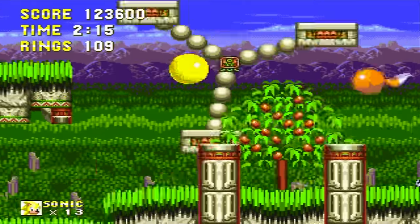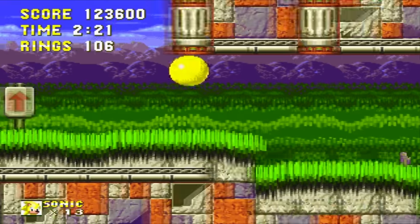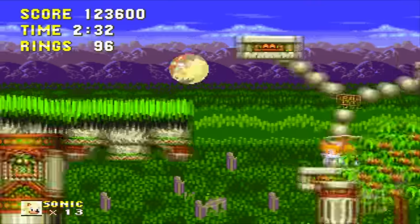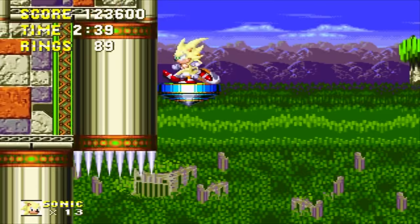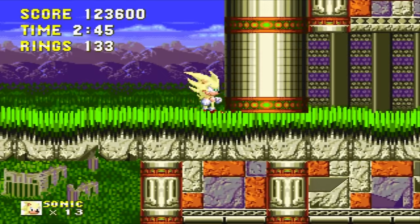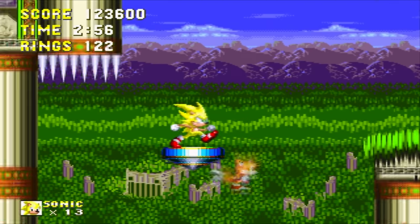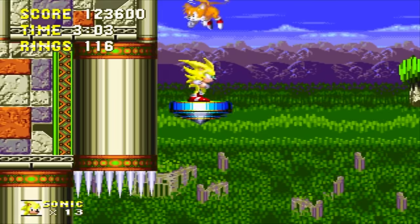Anyway, basically there are three different kinds of bonus stages. There's one that is a slot machine, where you can get screwed over by Eggman, or collect rings. Then there's a bumper stage — kind of like a bubblegum bumper thing — where you can get shields and stuff, or one-ups. And then there's another one — we have literally found like four of those things in this stage, no joke, that is insanity. And then there's an electric stage where you have to make sure you don't touch the electric field at the bottom in order to keep going up and getting shields. It's kind of interesting.